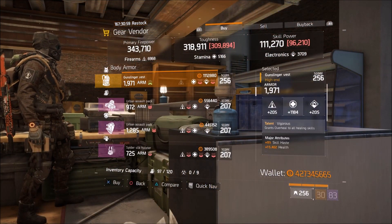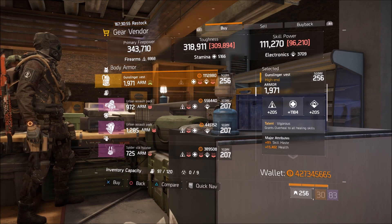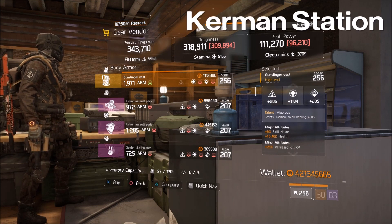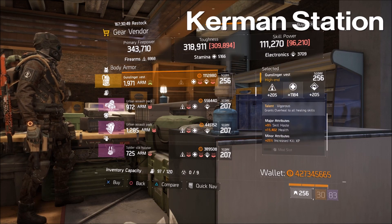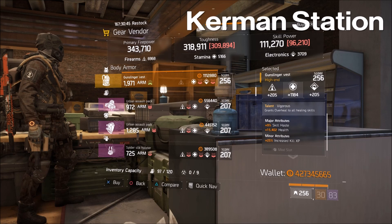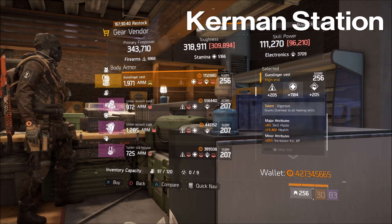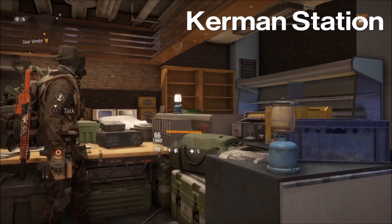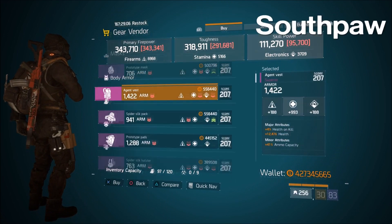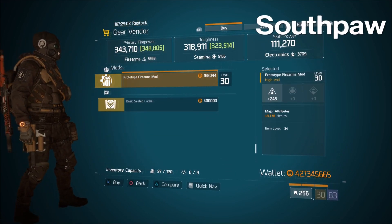At the Cavern safe house, there's also a vigorous chest plate — not the greatest, but if you are in desperate need: 1184 stamina, nine percent skill haste, heal 15,000 health, and kill XP in the minor. Reroll the kill XP for something else and reroll the stamina number — the choice is yours. If you really want a vigorous chest piece, go ahead and pick this up for now until you get a better one.